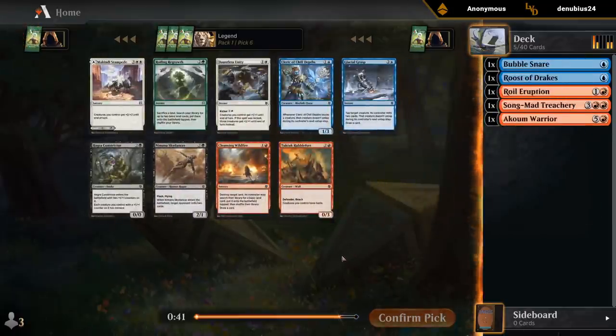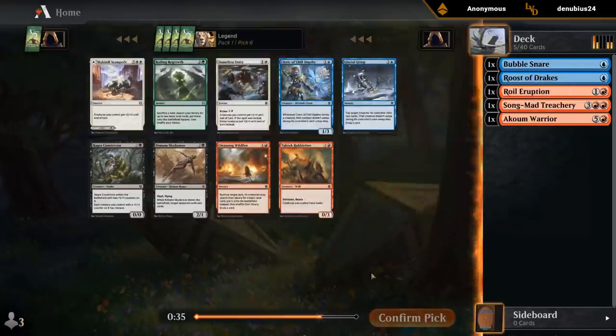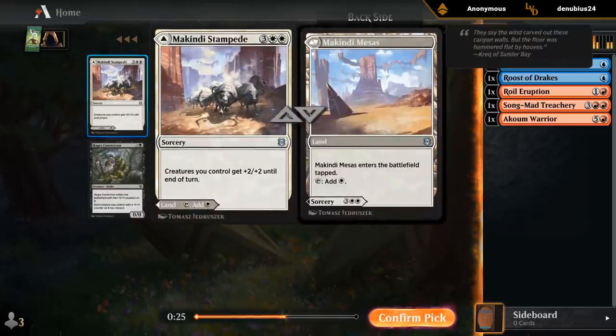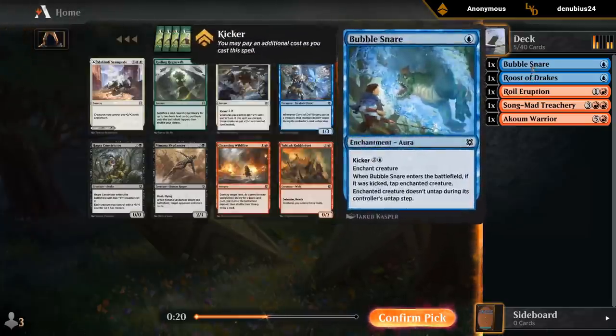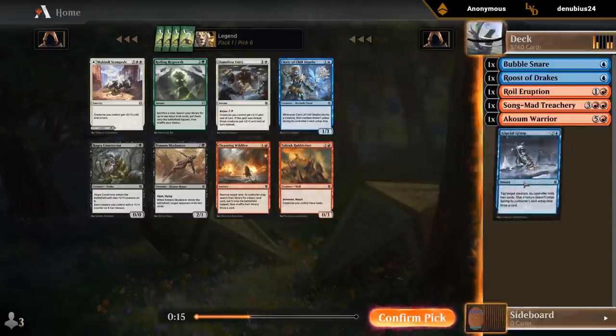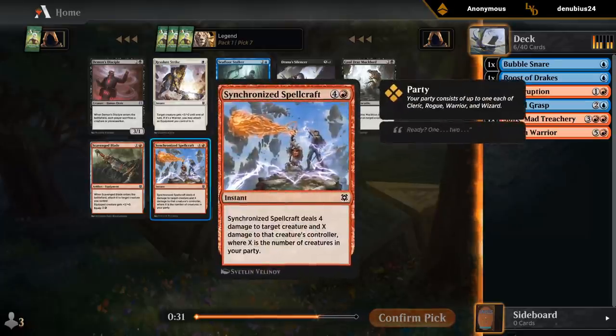Cleansing Wildfire can be a way to enable Landfall, although we don't have any Landfall cards at the moment. Probably just going for the Glacial Grasp. I could speculate on green with a Regrowth, or speculate on white with the Stampede — both fine cards. But I still have hope that we can end up blue, and Glacial Grasp is totally fine. Wildfire can also potentially fix your mana — that's worth pointing out. Seventh pick, I guess I'll take the Spellcraft.